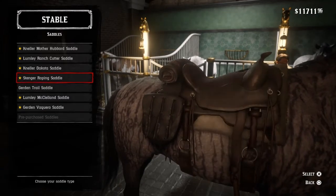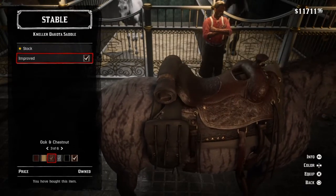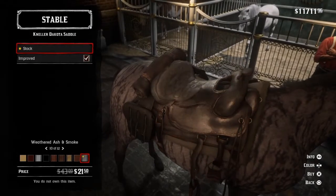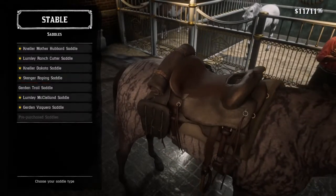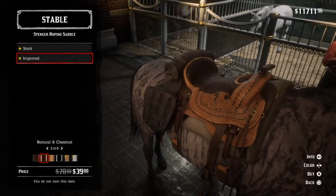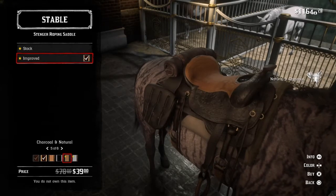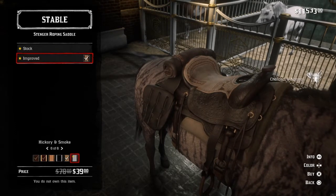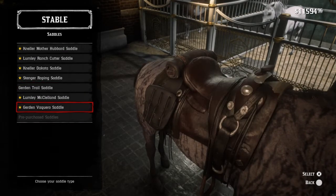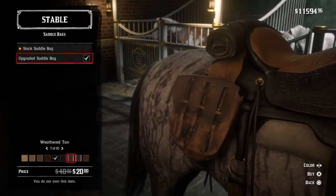What's on screen right now is not the white Arabian — this is the thoroughbred called Diamond. The white Arabian I believe I got to level three bonding, so her speed and acceleration are basically maxed. I'm on a different horse at the moment sorting out saddles.